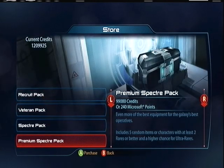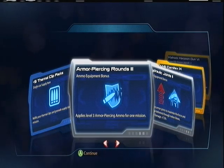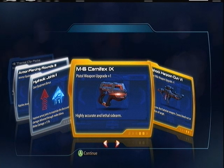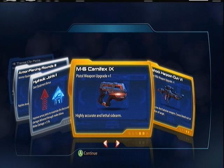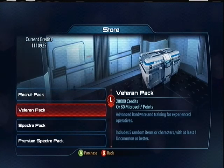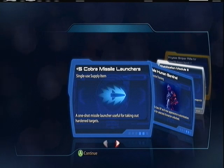Next pack: Thermal Clips, Armor Piercing three, Hydraulic Joints two, Carnifex nine. At least I got this almost maxed out — I think I have a Claymore two or three, so I'd rather have that than the low-level Claymore. Kishok Harpoon Gun. When it's nine it weighs a lot less, so you can use it in your power classes.